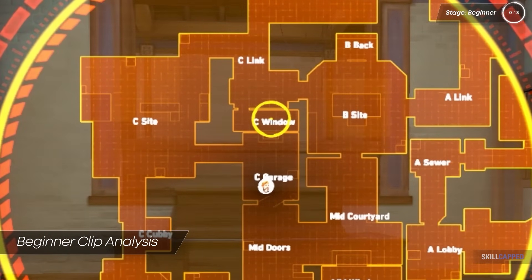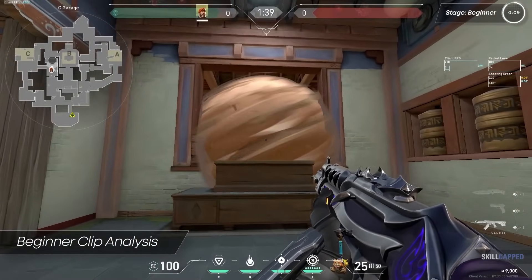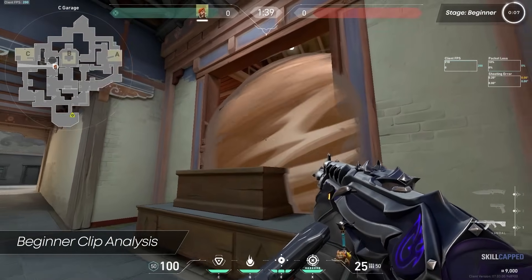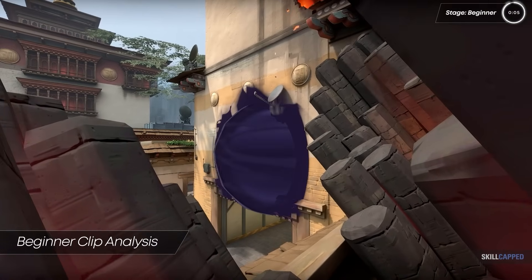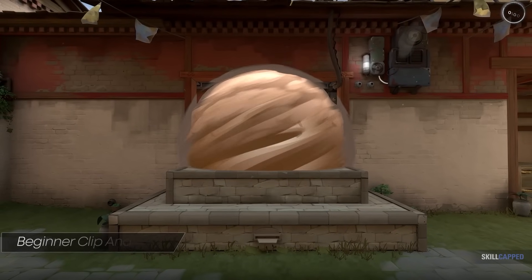This even applies to the window in Garage. Since the Garage window is not as wide as the mid window, you can place your smoke a bit deeper and it'll still cover the entirety of the window. So always make sure that when smoking windows of any kind, they're placed just deep enough to cover all of it.